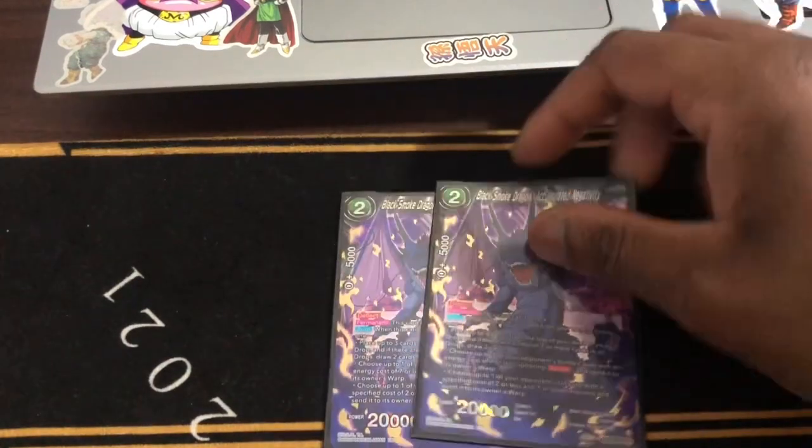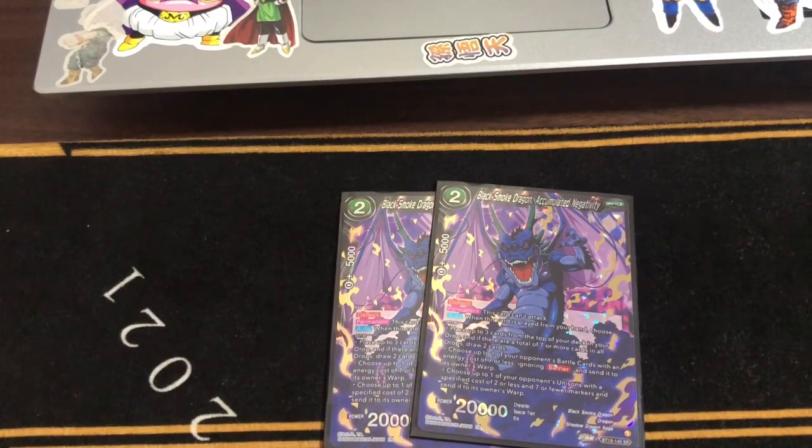And then we run two Black Smoke Dragons. Obviously, you can draw two cards, you can warp a card going there. Or choose up to a unison — indie cards at cost 2 or less with specified field markers and send them to their owner's.